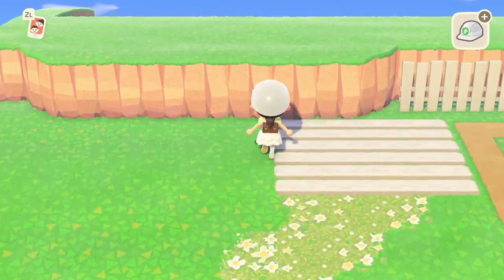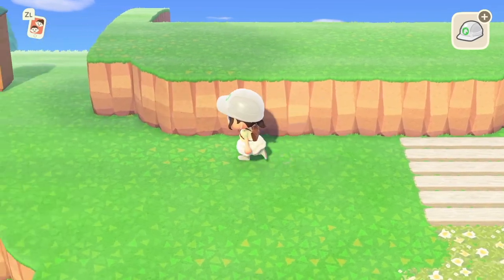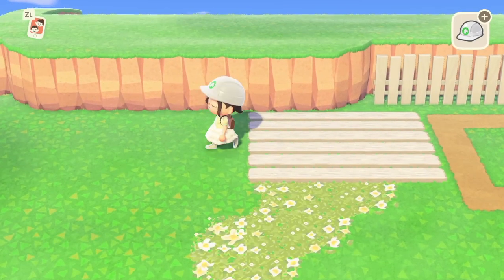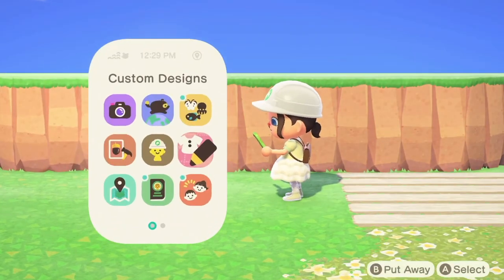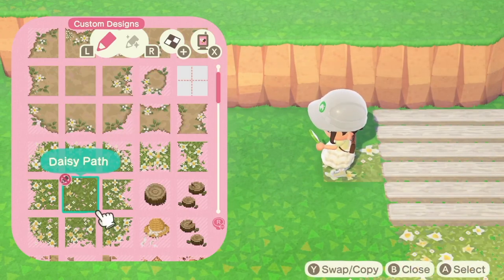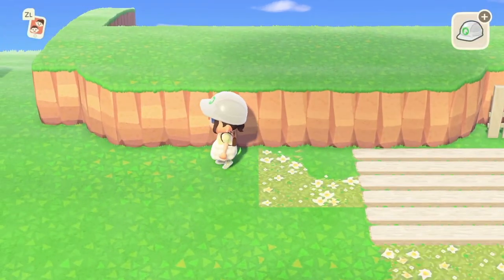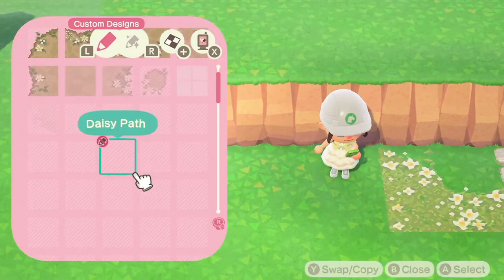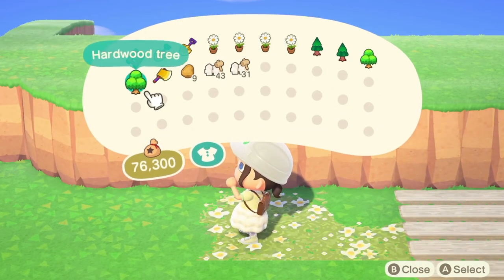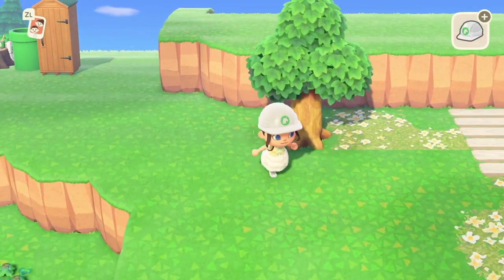Now we need to work on some grass path coming out of the side here just to lead to the actual dirt path. I'm not 100% sold on it but it will do. We also want to add some more pathing around here because this is where I want to put the little tables and chairs. So I'm probably going to use the grass path again because I think that will look pretty — it gives it more of a spring vibe, more alive. But we also need to add some trees in here so I need to be careful how much space I take up.